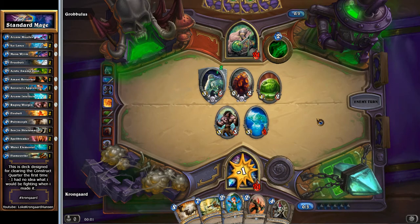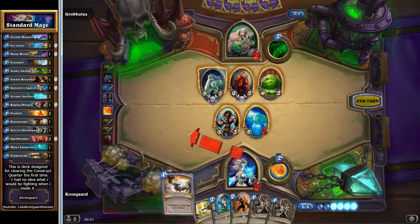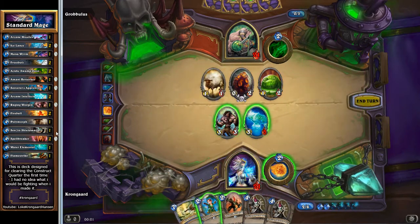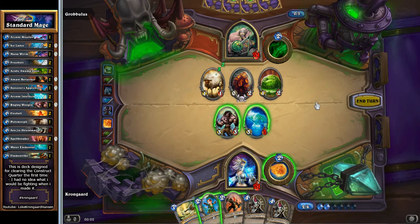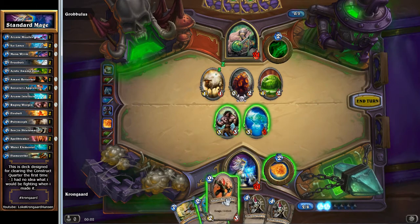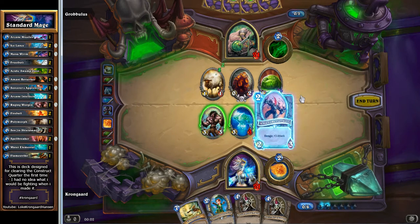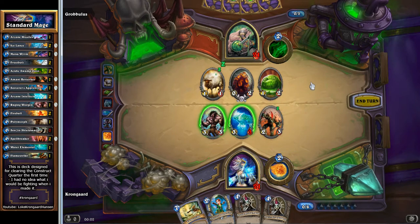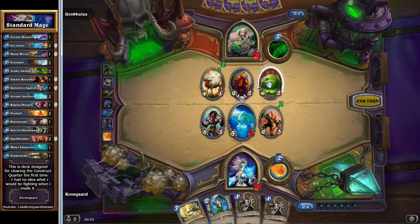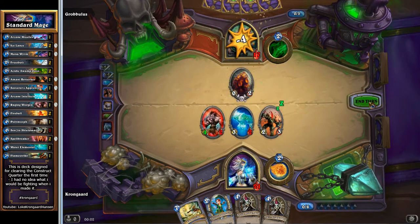Great, a polymorph target — everybody likes those. Let's just go right on and use that. Tag the second Senjin here. I really should shoot it, shouldn't I? But I'm going to go like this instead. I don't know if I'm going to be seeing any weapons — thinking no — and going like this instead. Let's see how that turns out.